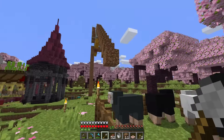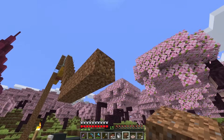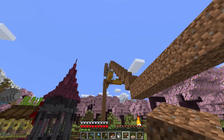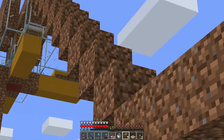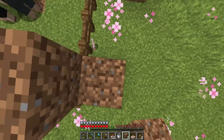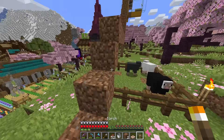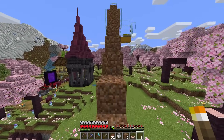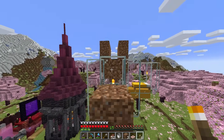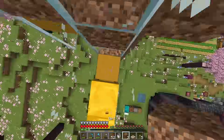The not-so-fun part: we need to build our way up and down off this farm. It's time for a big staircase, and from experience, if you can make it in a straight line it'll be a little bit better, easier, and safer to use. The staircase hits the sheep pen, so I'll cut over the pen — we'll just close it up right over here with a couple more blocks. Back up on top, let's double-check and make sure we have tons of light. I don't want any mobs spawning.